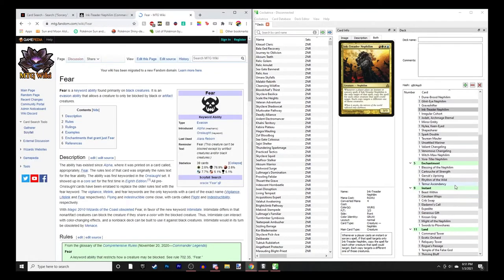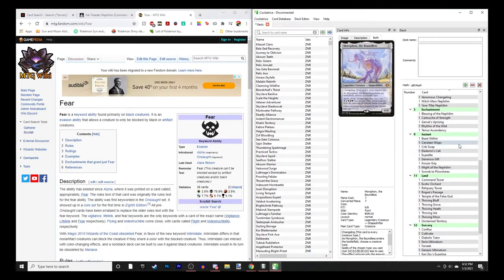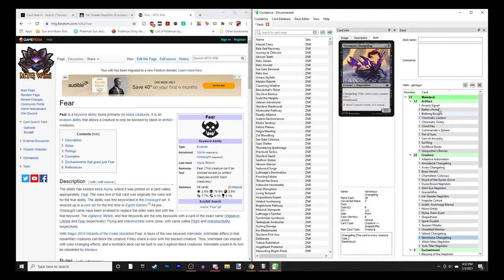We're looking at Nephilim tribal helmed by Morophon the Boundless. This is going to be a deck with all four Nephilim as well as some changelings that also count as Nephilim. I'll run through the cards I've chosen in just a moment.